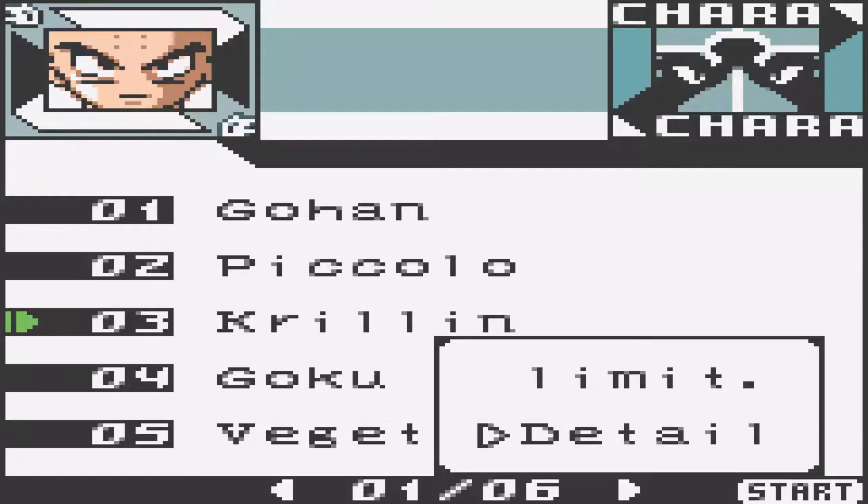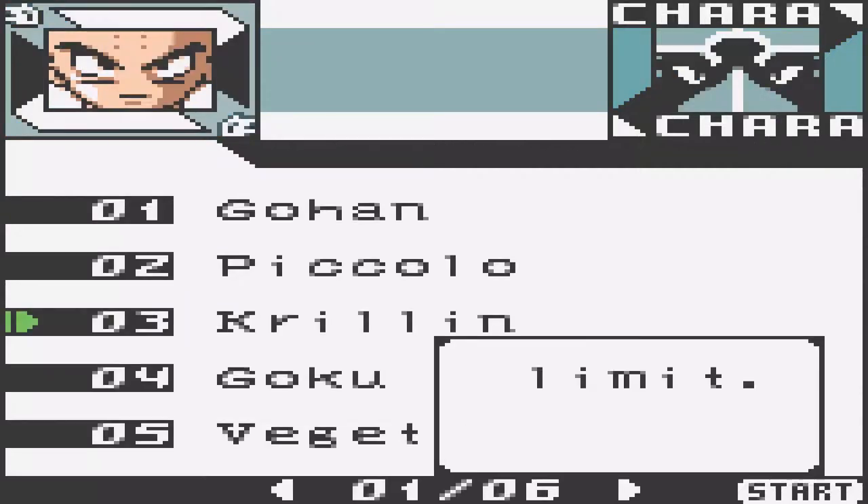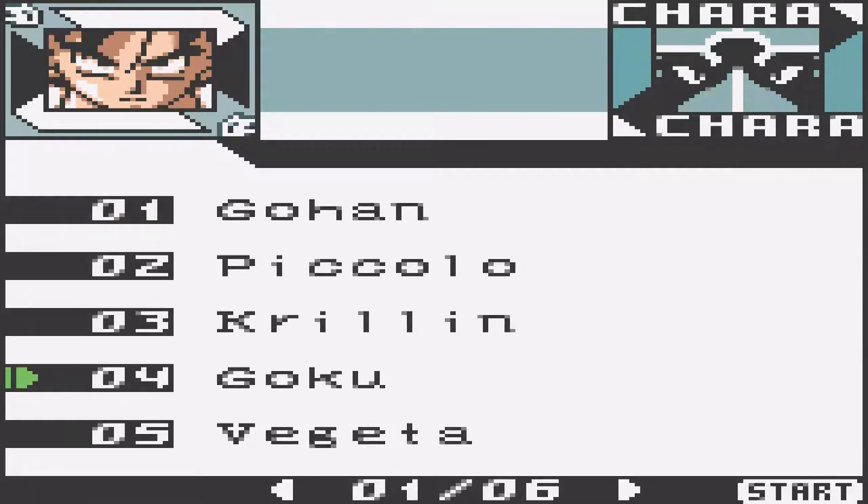We have Krillin. His limits are Destructor Disk and Super Destructor Disk. His details: level 2, 1 star, life 85, strength 8, Ki 12, speed 6, experience 9. He was weaker than the others.